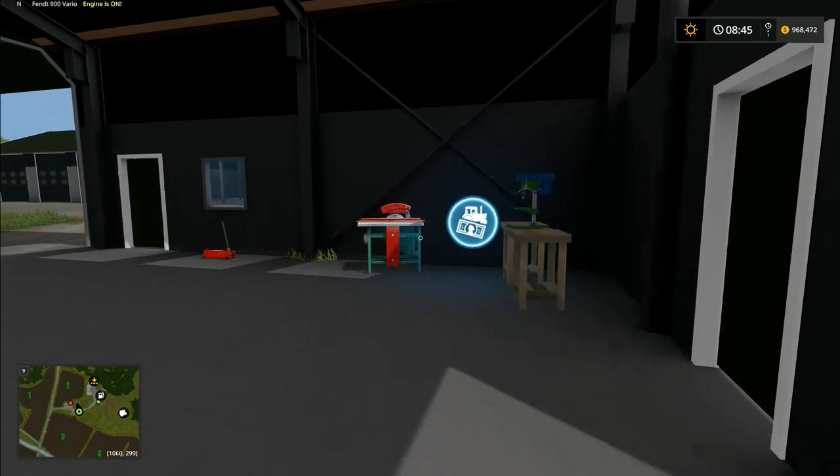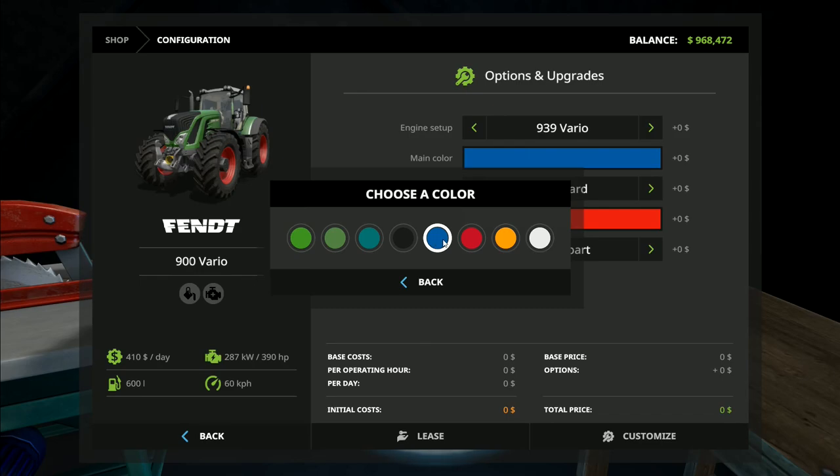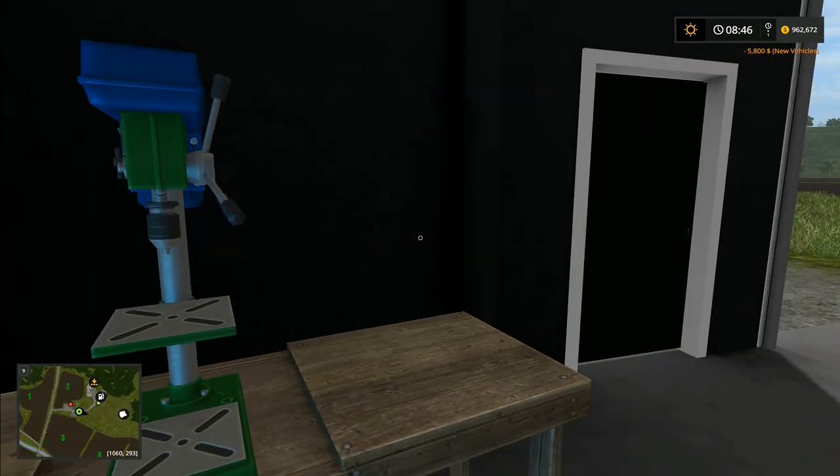Let's leave the doors open on the workshop. Most places I've worked that had a specific workshop generally leave them open all the time, though some shut them at night. Let's customize this one — the main color, that's the only blue we can get. I've been told that on a blue tractor I must have gray rims — a lot of people have been saying what are you doing with red rims, it's got to be gray to be realistic. We'll go for wide tires as well. That's 5,800 — let's go back.